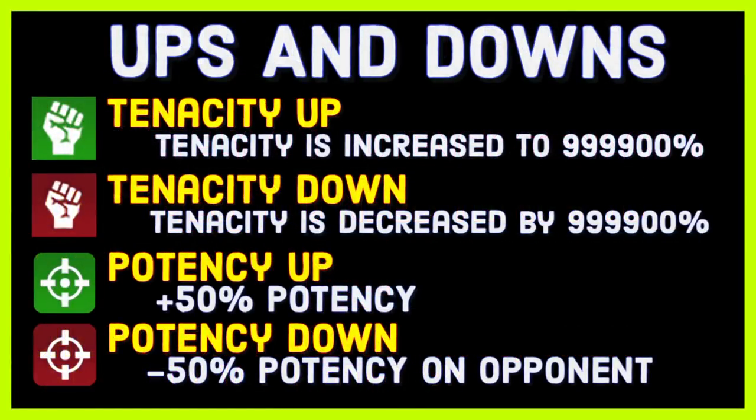Now there's another factor: tenacity up and tenacity down. Tenacity up is a buff, so it automatically happens assuming you can actually receive a buff — you don't have buff immunity, shock, or whatever. Tenacity down automatically applies and is unresistible. If it says 80% chance, you still take that 80% check, but otherwise they don't take a tenacity check against it — you just get tenacity down.